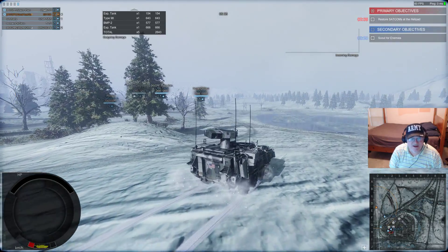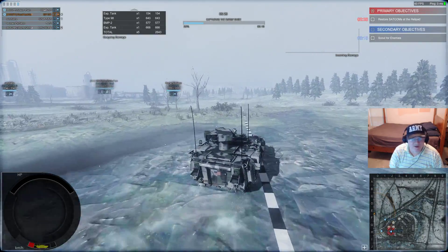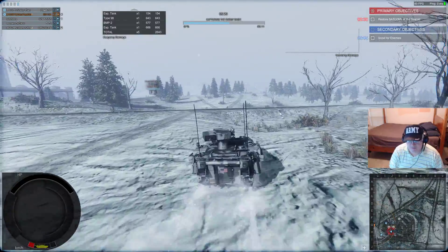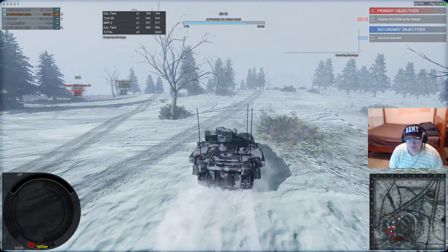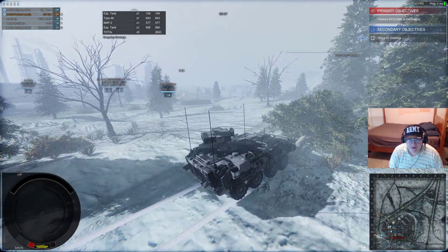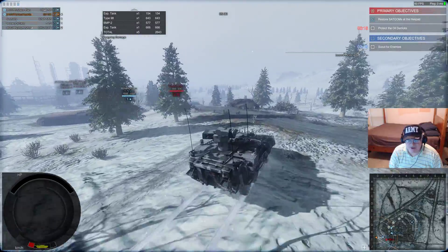I get a nice big solid hit on that expeditionary tank, but one of the other guys gets the kill. I'm really pleasantly surprised at the handling of this. We got a wheeled vehicle buff a few patches back, and that combined with the missile buff really seems to make this tank kind of rise above its rather poor reputation.